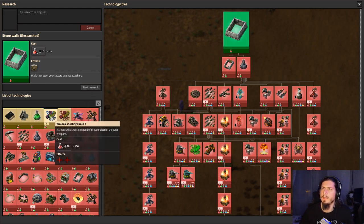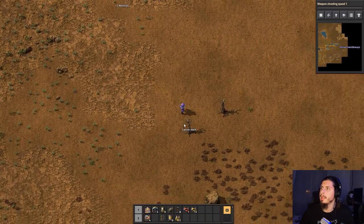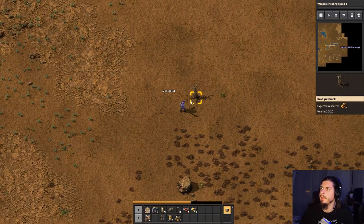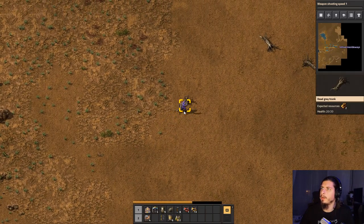They finished stone walls. Let's do weapon shooting speed and weapon shooting damage for now, just so that in case we meet any baddies, we can do quite a bit of damage on them.